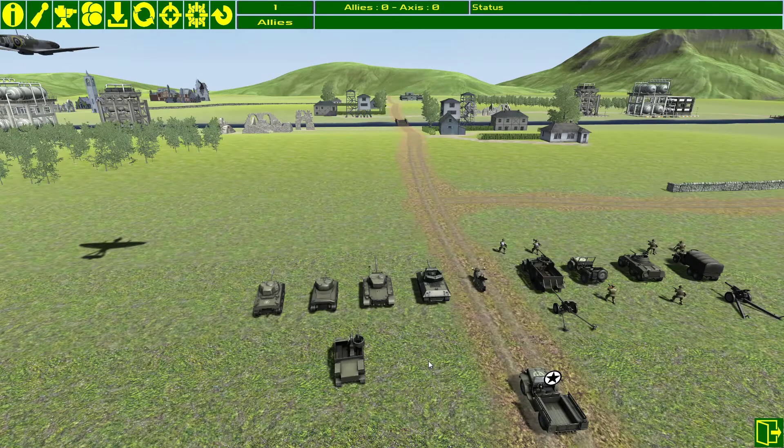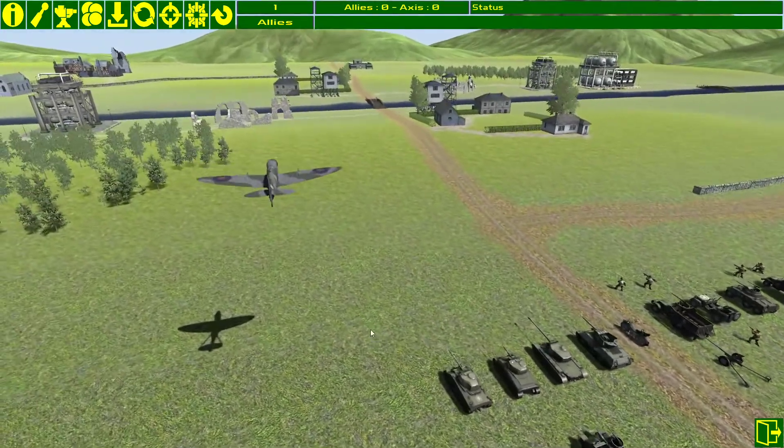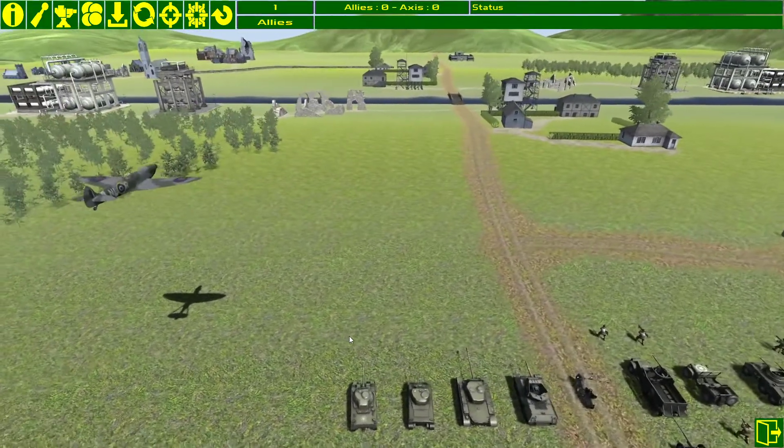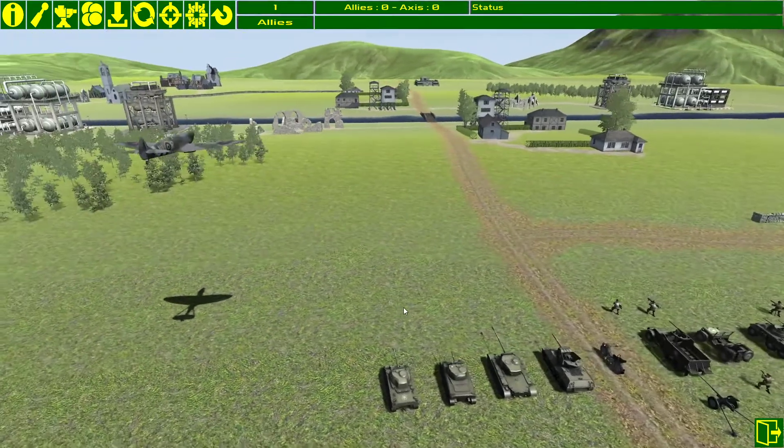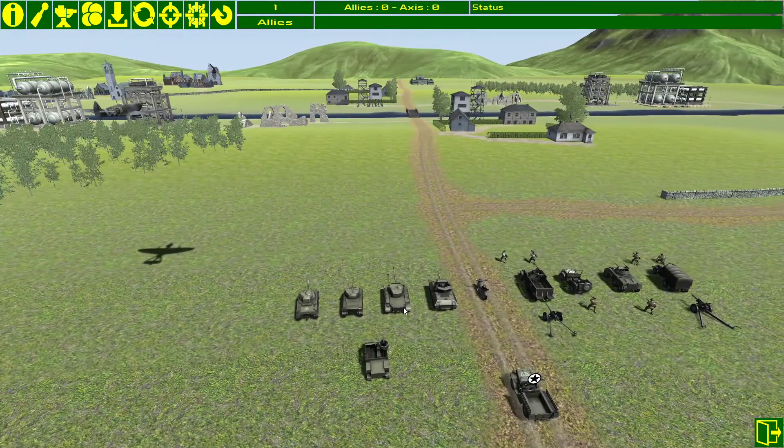Both sides are deployed in exactly the same way with the same strengths and weaknesses. This is quite an open map without much in the way of obstacles. The idea behind this game is maneuver warfare rather than a war of attrition — you try to outmaneuver your opponent and gain a tactical advantage. Tankers historically said that whoever sees the enemy first has a massive advantage and often wins the engagement.